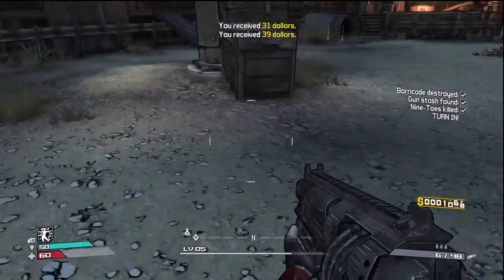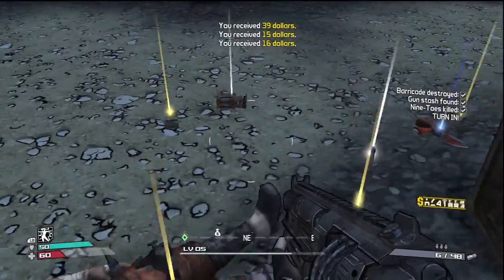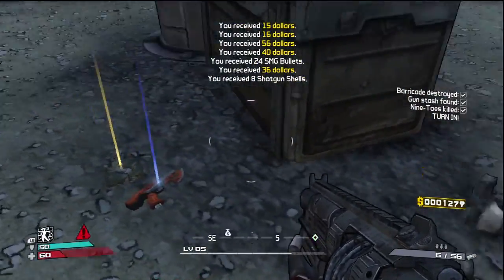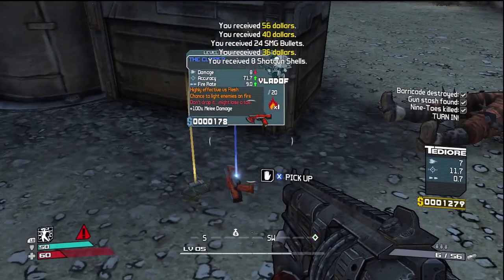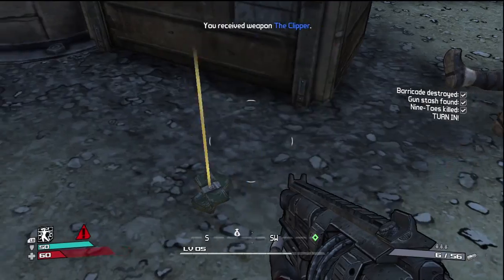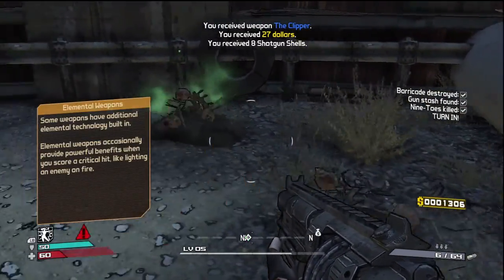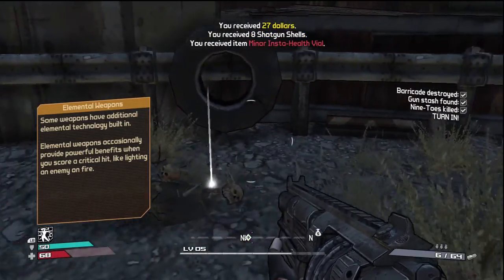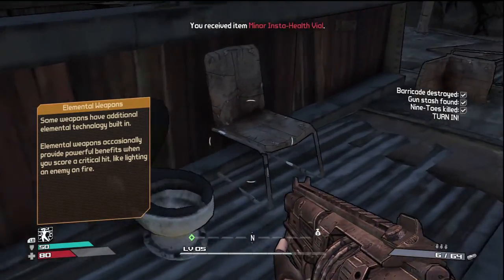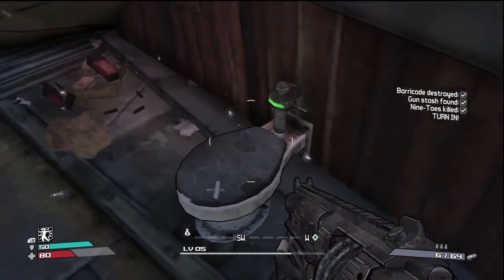Nine Toes is dead. Over by him you'll be able to pick up some ammo, guns and such - some random guns etc. Most bosses always give out some sort of random signature weapon. This guy's is the Clipper. I haven't really used the Clipper. Basically there are so many different types of weapons to use in this game - almost every weapon is different.